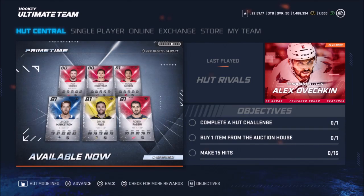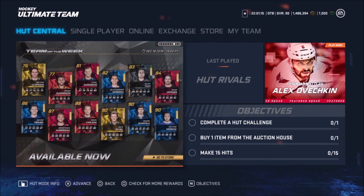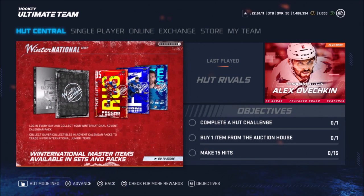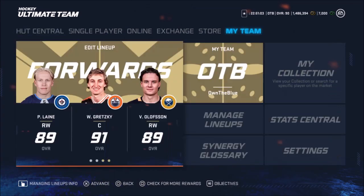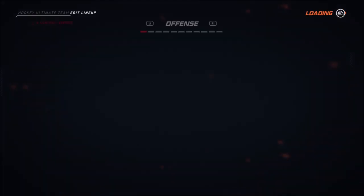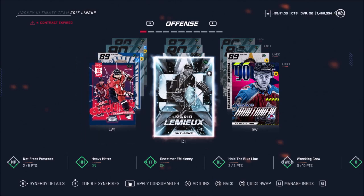A ton of prime times, more prime times, got some alumni. But there's a big card — we got 95 Pavel Datsuk and 94 Alexander Barkov. I really want that 95 Datsuk. I do have the coins to get him currently, but I might wait and see if we can pull him in this pack opening.